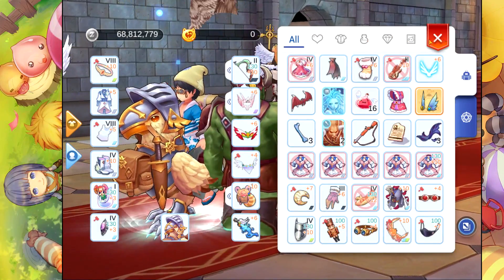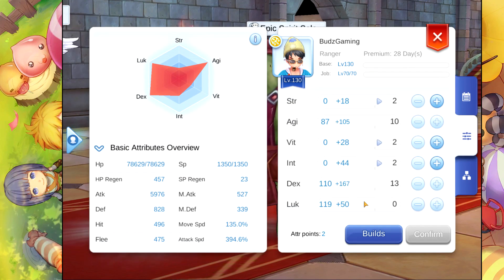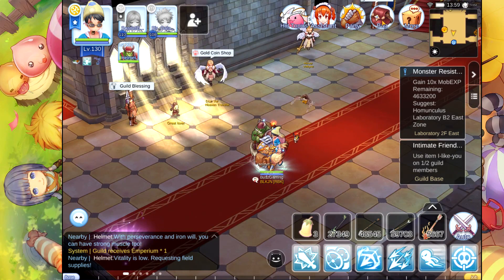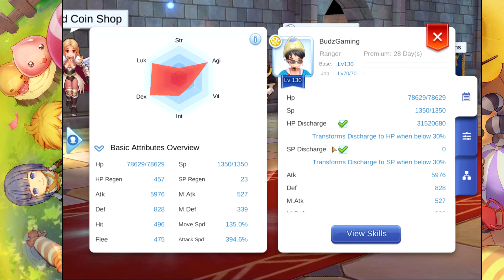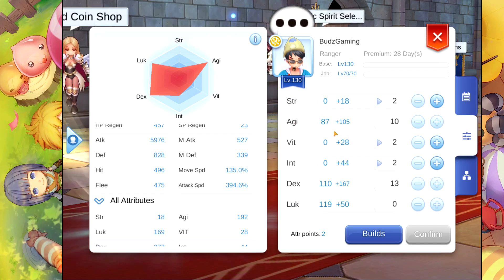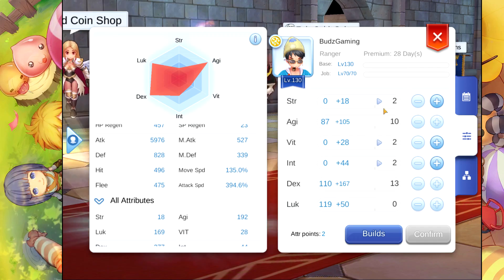So first up, let's go to my stats. The stats that I have in here: luck is maxed, DEX is only 110, and then the rest is agility. I'm getting agility because I am also running ADL as a deadly snipe type character. If you cannot one-hit the target, having ADL as a secondary weapon is so handy. That's why I have agility here — to combat the lack of damage.